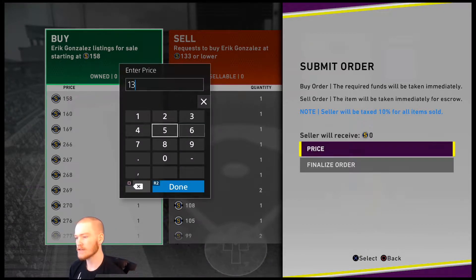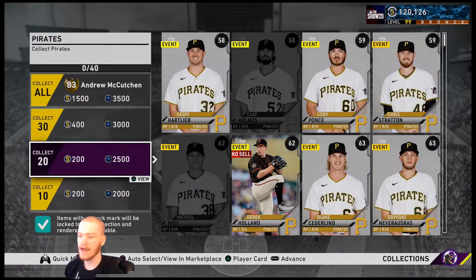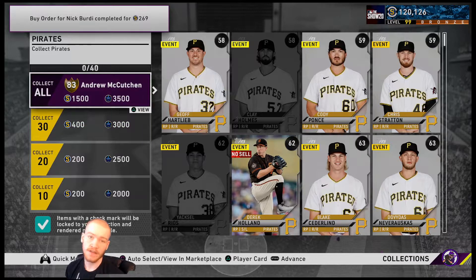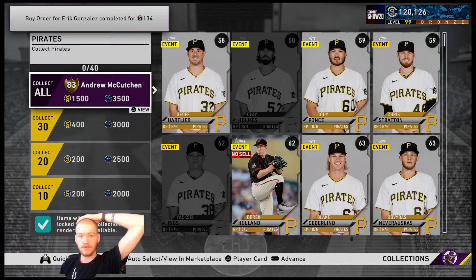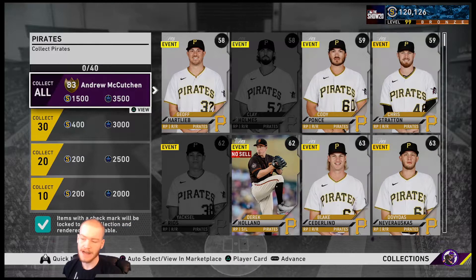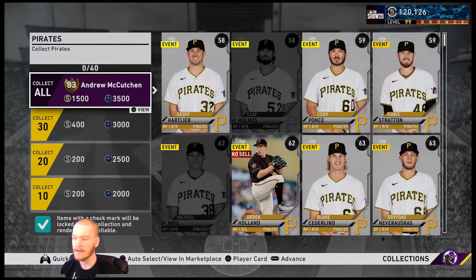If you look at the stubs that you get from completing a collection, you get 2, 4, 8, plus 1,500 — just over 2,000 stubs total. So it's okay if you don't flip every single card. Some of the golds you're not going to be able to flip. But it's worth it with the stubs you get to do it for most of the cards.